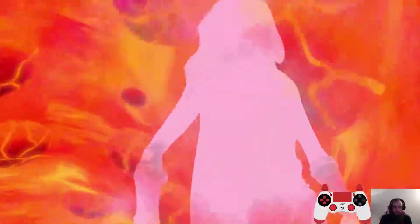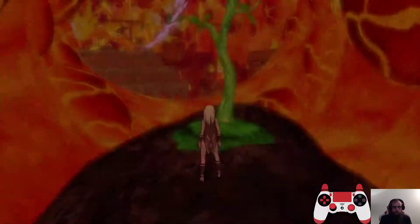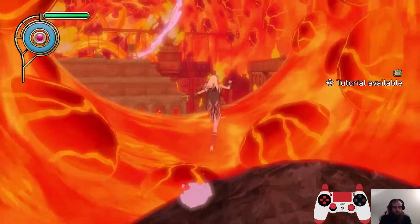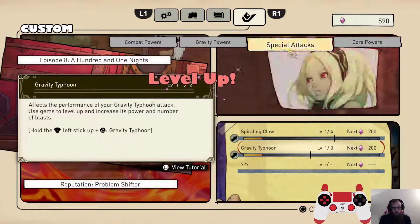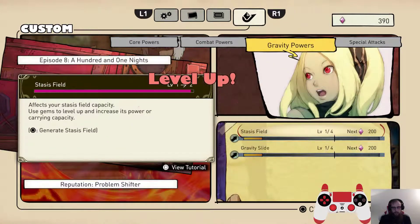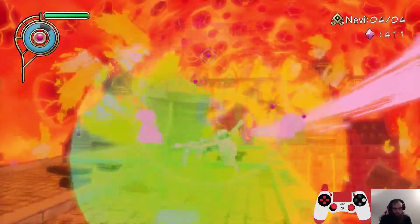Then we're going to land here, pick up Gravity Typhoon, and immediately after that we're going to have a menu where we upgrade gauge usage, Gravity Typhoon, and Stasis Fields.